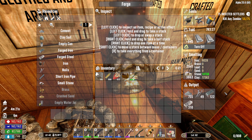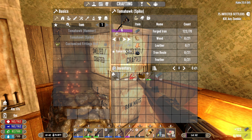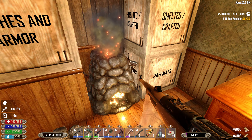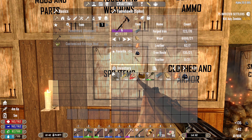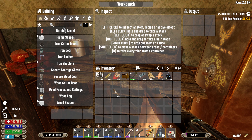So we can do that. We need 70 forged iron - I think I have that much. What else do we need? We need wood, leather, tree resin, and feathers. We'll go with the feathers.